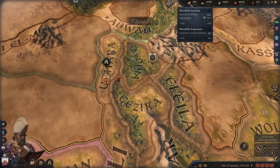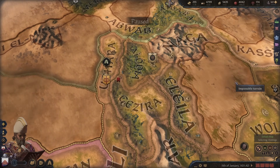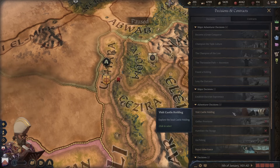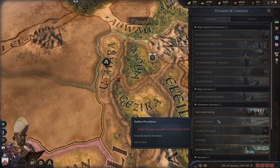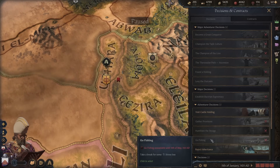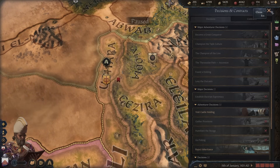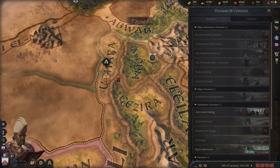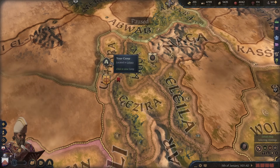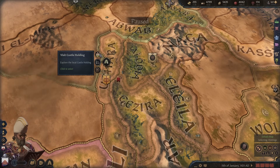We have 255 money and just over 4,000 provisions. Can we forage? That's June this year, and we can't go fishing until May. So we can't grab extra provisions before we go. I'm thinking — do we nip to the castle holding and buy some, or save the money and get another camp upgrade done?